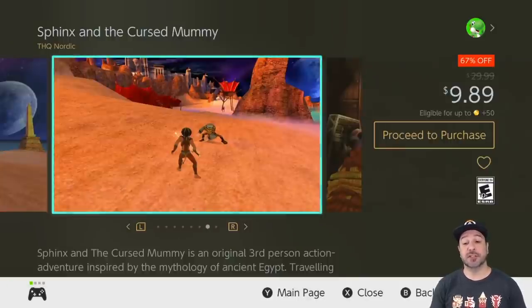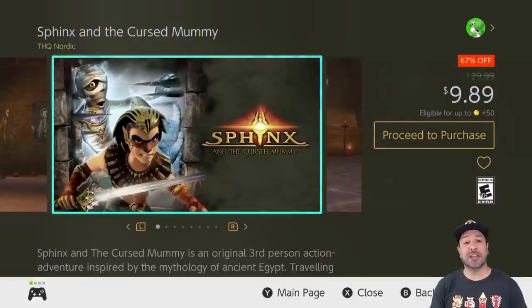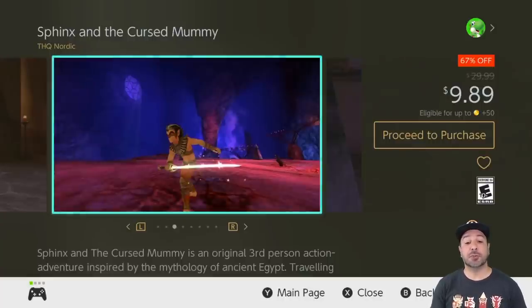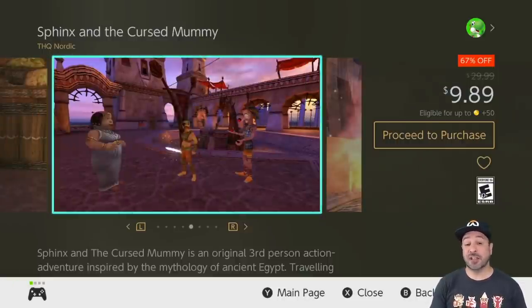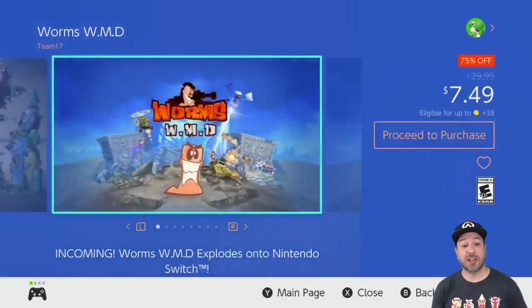Next is Sphinx and the Cursed Mummy, still 67% off at $9.89. As I mentioned a couple of weeks ago, at $30 it had trouble competing on the eShop, but at under $10 it becomes an excellent value for anyone into 3D puzzle solving — basically a sort of slight 3D Zelda-like game but with a different twist.